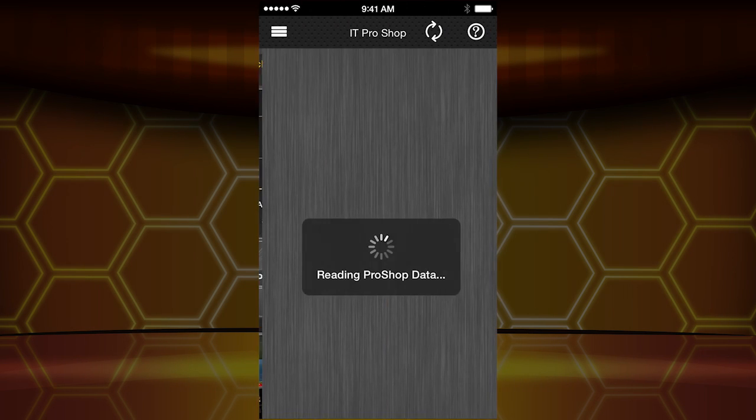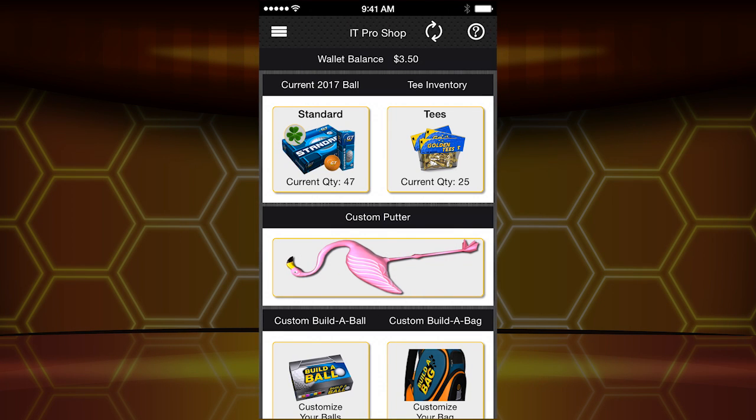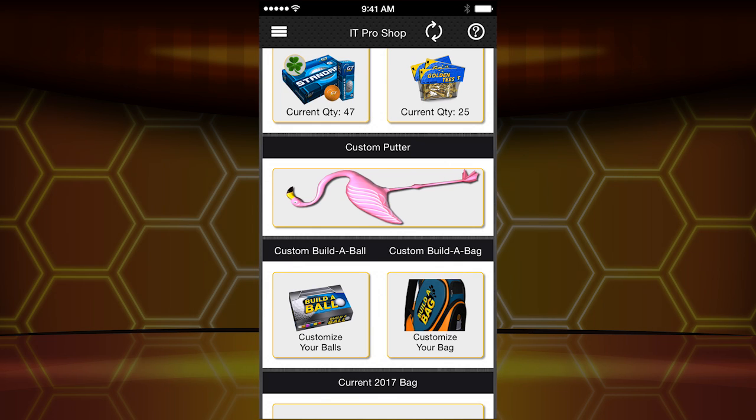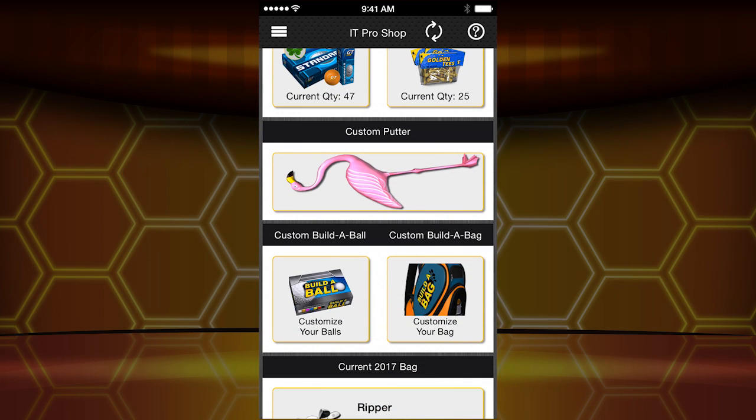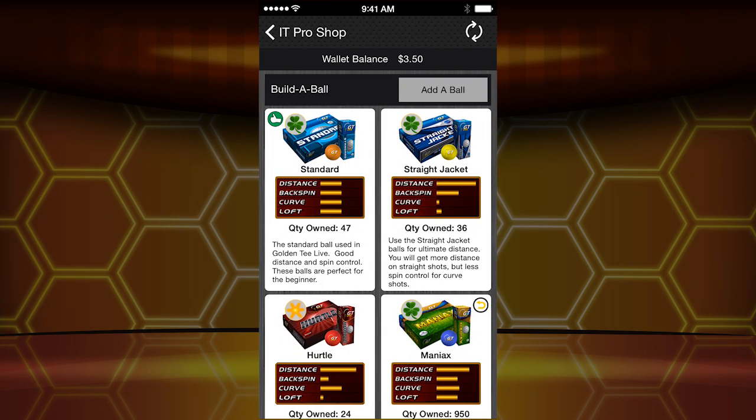For those of you who played with Build-A-Bag last year and created your own club set — there's Build-A-Bag, and there's Build-A-Ball, which is what we're talking about today. That's a flamingo putter by the way — spoiler alert, you'll be able to use that soon. But today, Build-A-Ball.